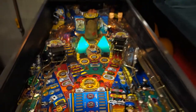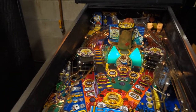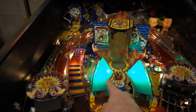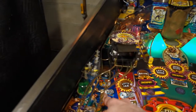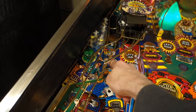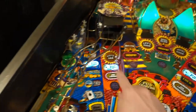Now for a tour of the playfield — there are really five shots, though the manual says seven if you count the two ramps separately. Starting over here, we've got the corner shot, which is one I use most often to start a fight. It can do some other things that we'll get into in the deep dive video.